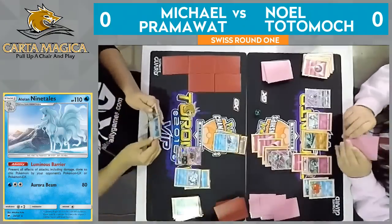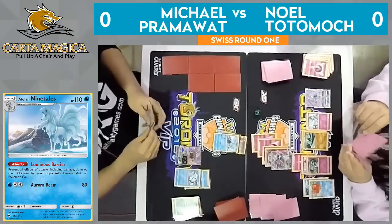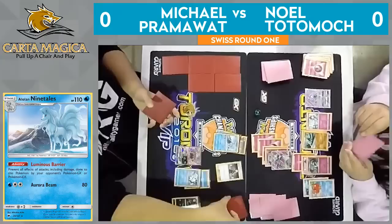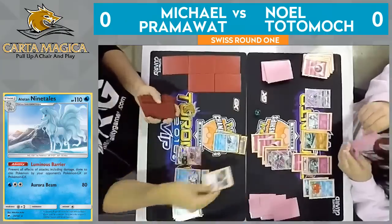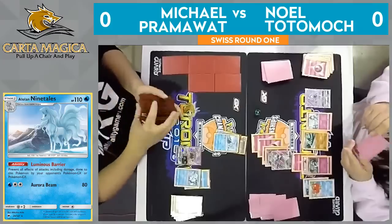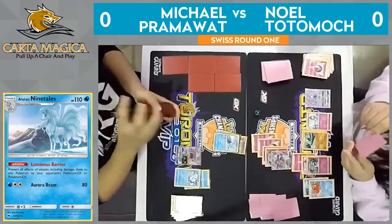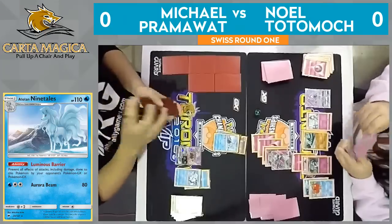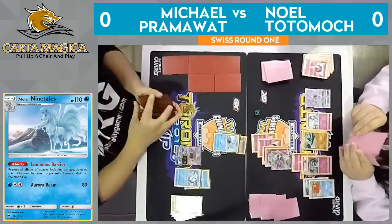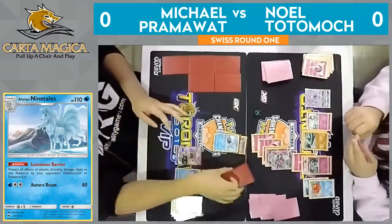No Zoroarks will hit the field this turn. It's turn four at this point, and Pramawatt has not seen a Zoroark yet — which is, for these Zoroark decks, so crucial. We do have another Cynthia played on Pramawatt's side, refreshing his hand to six. And if he can find a Water Energy, he can attack here with that Alolan Ninetales. Aurora Beam does 80 damage — which isn't a lot of damage, but when you're immune to Pokemon EX and Pokemon GX, it's not too bad. And it's only a one-prizer.